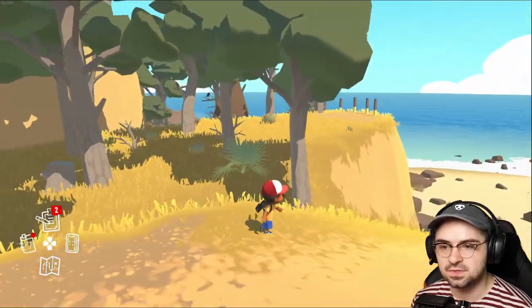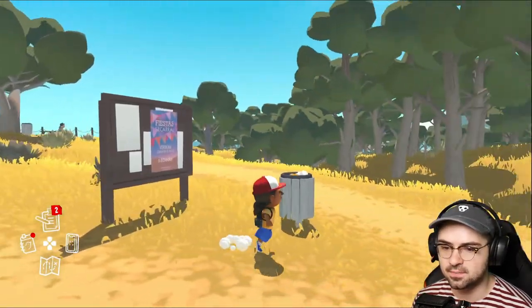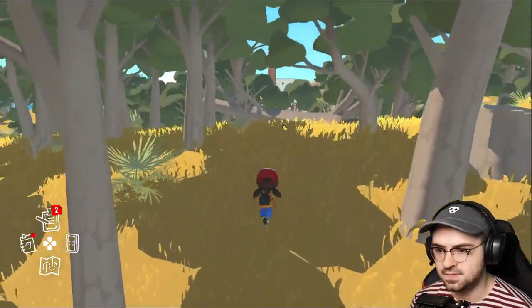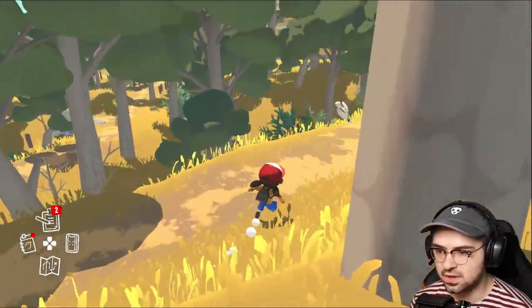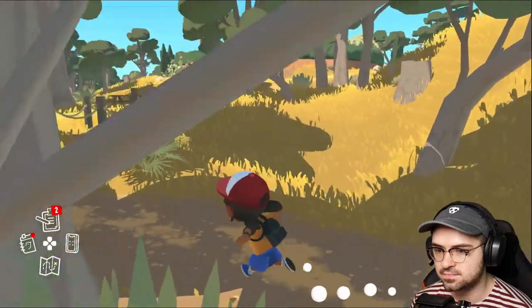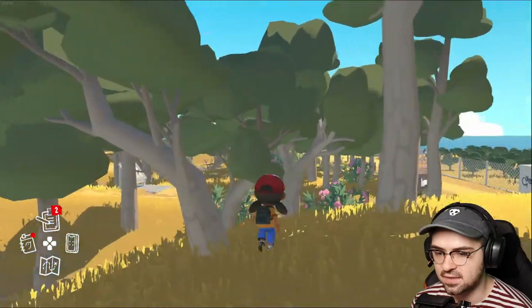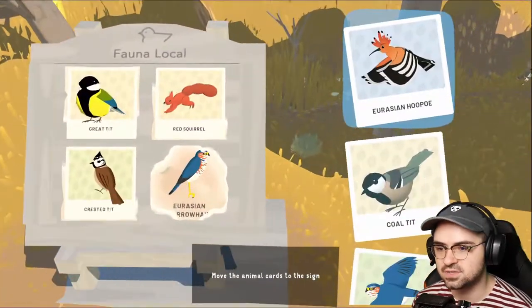So much to do, so little time. I want to find the sign that I need to replace the pictures on in the forest — that does not appear on the map. Now that we've found all the animals here, there's no excuse, I just have to find the sign. My guess is I've seen it — it's probably over here, and it needed the hoopoe and that's what was holding me up. There we go, I kind of went around it by accident.